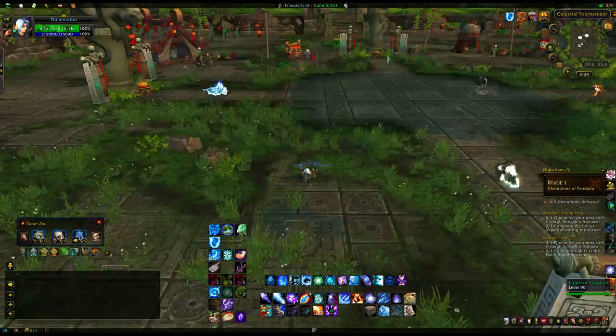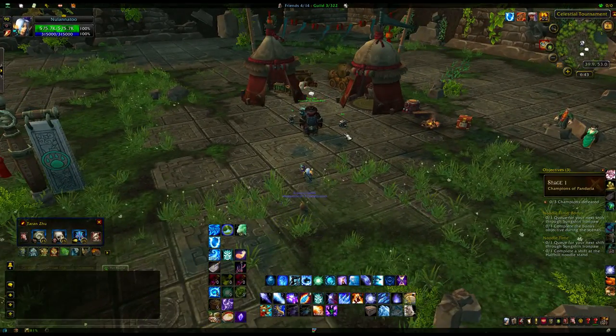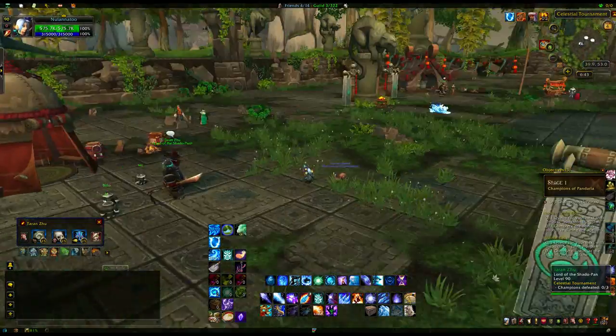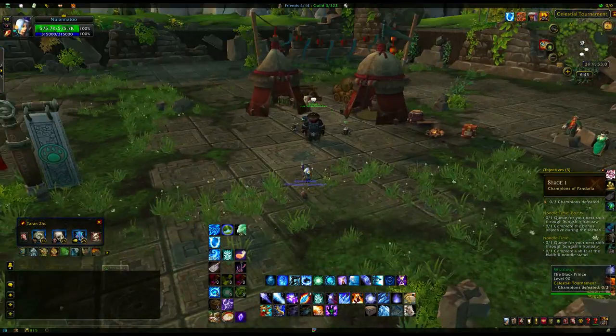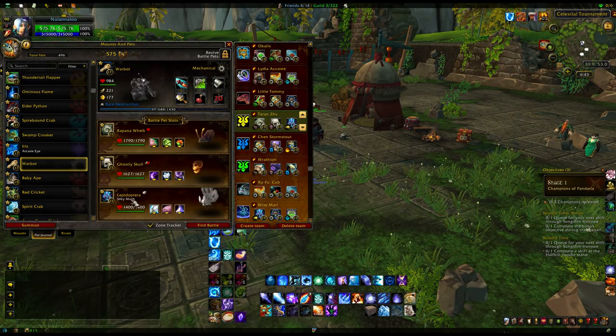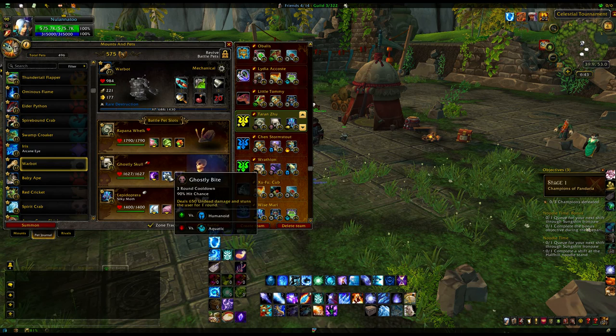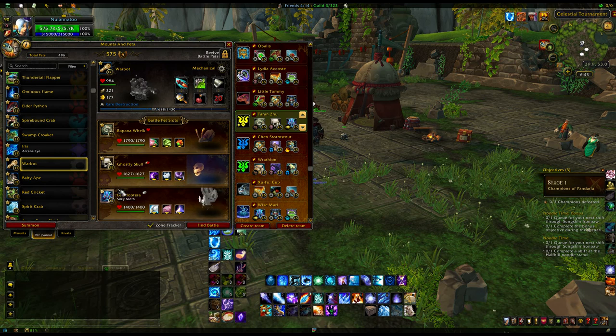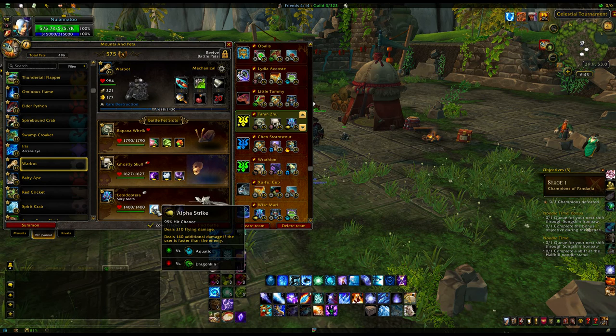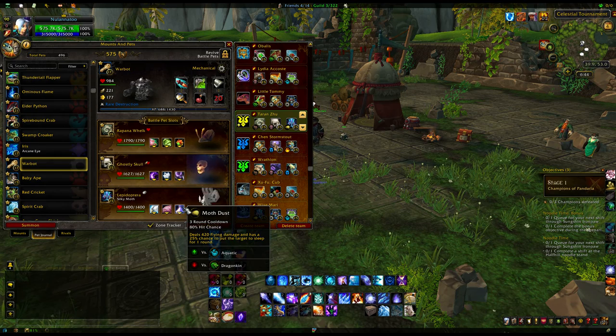I now have a few snails leveled up because that's a very useful pet for the next stage. So stage one — in this particular week we have Teran Zoo, Chen Stormstout, and Wrathion. For Teran Zoo, my pets are the Rupana Welk with Absorb, Shell Shield, and Dive; Ghostly Skull with Shadow Slash, Ghostly Bite, and Unholy Ascension; and a Silky Moth. Any Moth really will do — they just need the combination of Alpha Strike, Cocoon Strike, and Moth Dust.